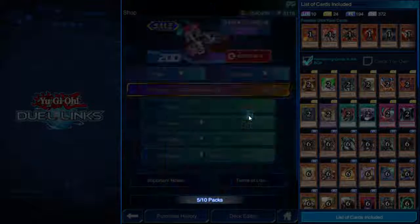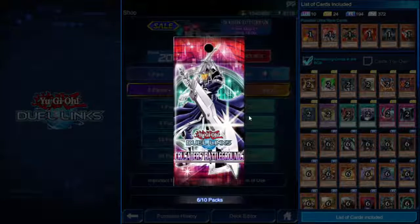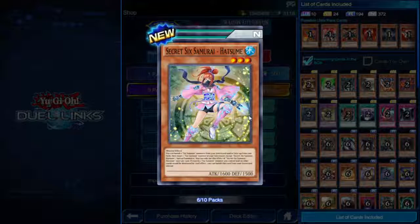So if it's ever destroyed — whether directly or because the monster holding it gets destroyed — you can just re-equip it to a Noble Knight. I'm guessing Noble Knights are a new type of monster. Secret Six Samurai Hatsume — 1600 attack Warrior.